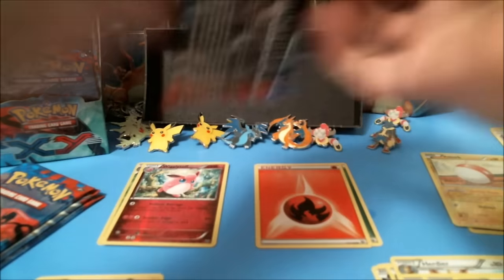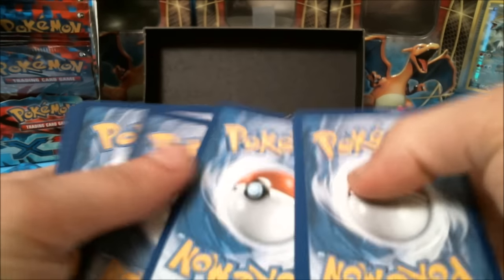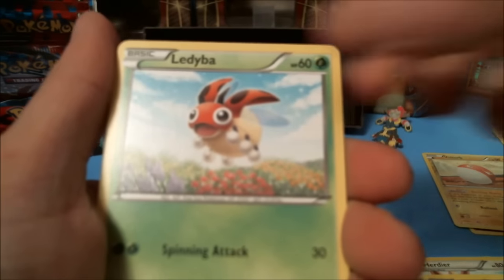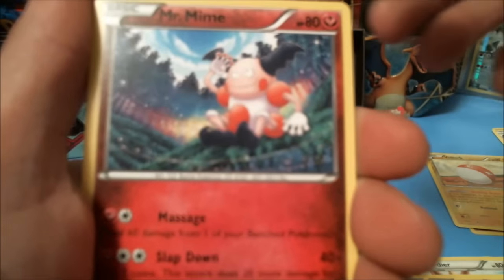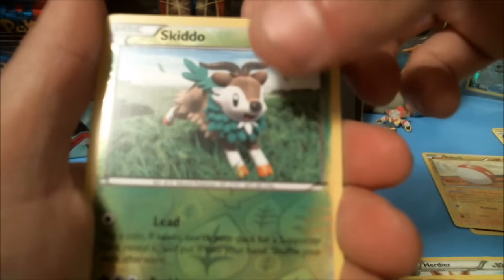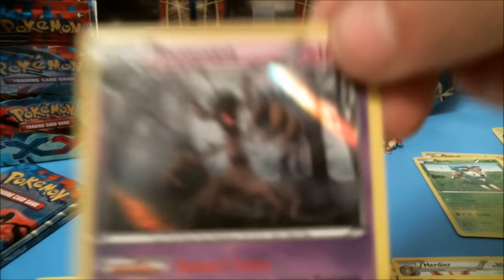So we're down to our last four packs for this video. We've got a Venipede, Jigglypuff, Ledyba, Sandile, Mr. Mime, Quilladin, Eevee Soda, Skiddo reverse holographic, and a Trevenant holographic rare.